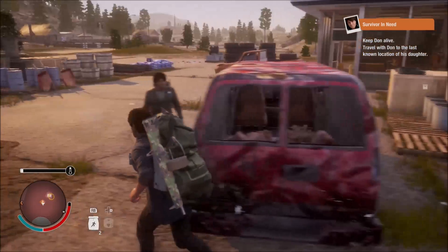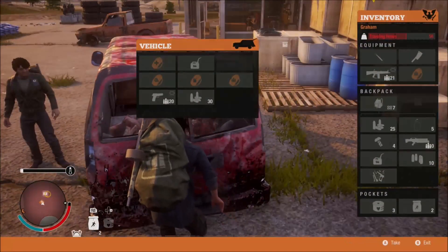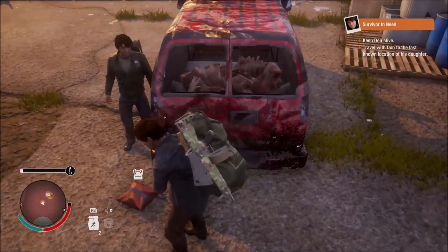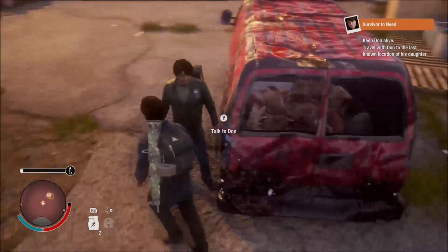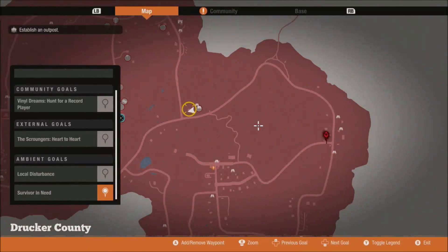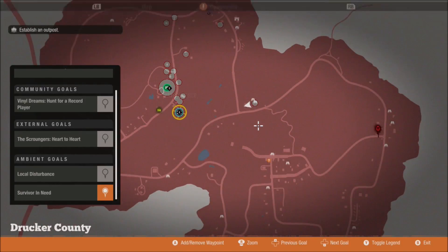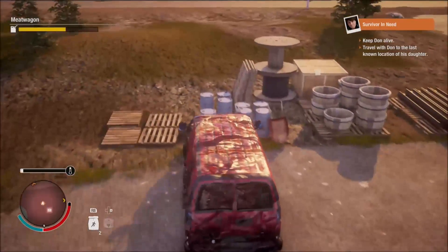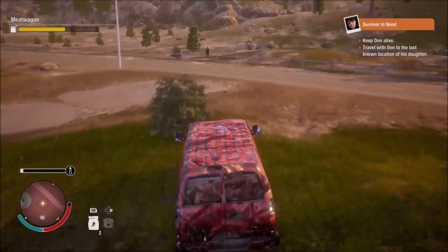Alright, so I'm going to escort this dude here. I just kind of rescued him, but man, I have so much stuff in my inventory. I really need to go back to my base. Let's go, let's go to the base. I need to drop this guy off at his home or with his friend first.